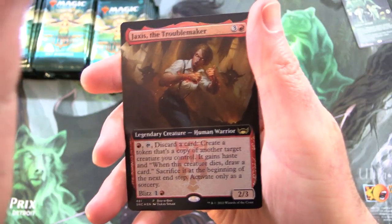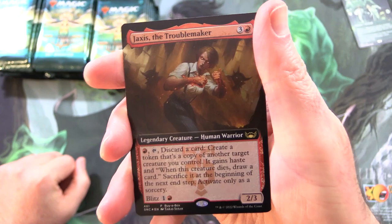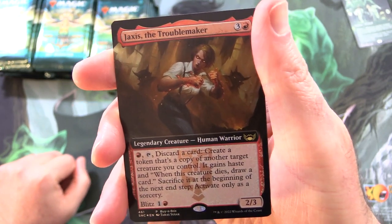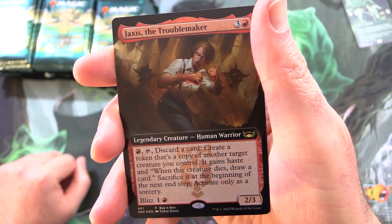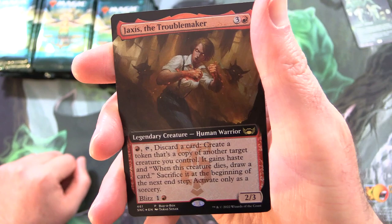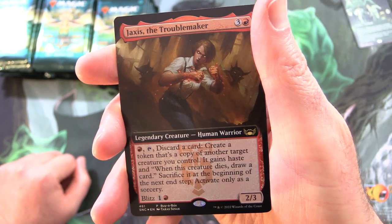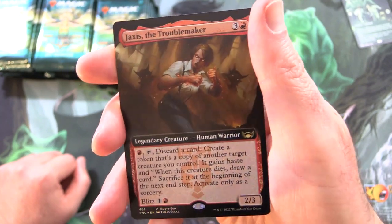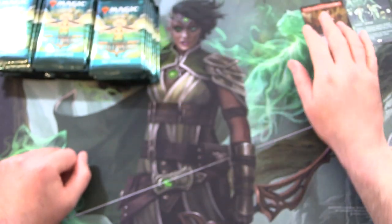So the Viabox promo — I got one of these for each of the set booster boxes. It is Jaxus the Troublemaker. Legendary Creature, Human Warrior, 2-3 for 4. Pay a red, tap, discard a card — you get to create a token that's a copy of another target creature you control. It gains haste, and when this creature dies, draw a card. Exile it at the beginning of the next end step. Activate only as a sorcery. And it has Blitz, 1 and a red. Very shiny.